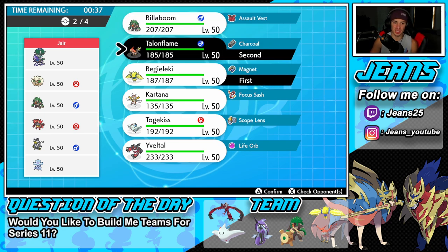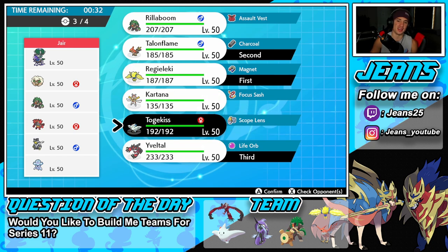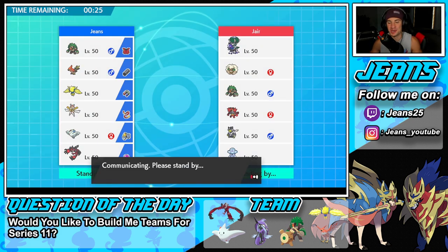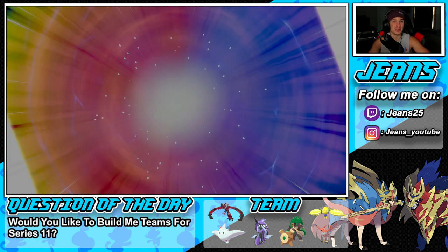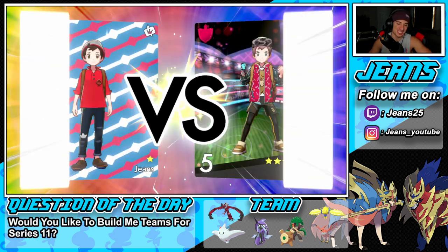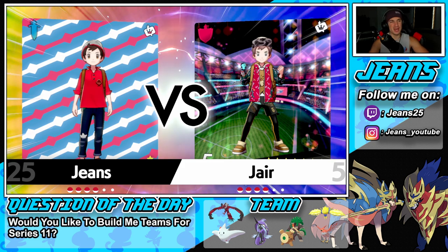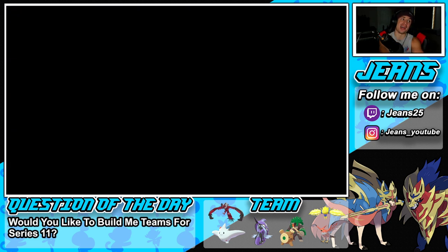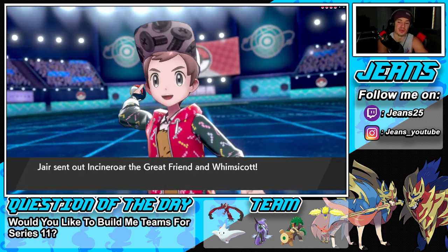We'll offer Yveltal and then bring in Togekiss — even though I'd probably want Kartana or Rillaboom, I want to showcase every Pokemon on this team. Win or lose, totally fine. We just don't get swept and we don't go 0-3 — those are my two rules for the channel. We don't go 0-3 ever since that rule came into effect.